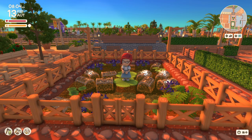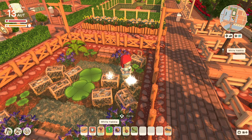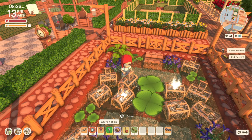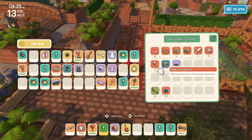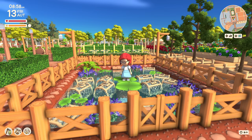My crab pot farm blesses me with treasures daily, as long as I remember to harvest it and refill the traps with meat. I have 10 traps because I feel like that is a reasonable amount of meat to find or have on hand daily. I get anywhere from two to eight keys a day, and I store them in a nearby chest for when I need them to go to the mine, undergrove, or the island reef. I also get some funny finds like thongs, jelly, and random teeth.